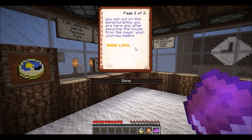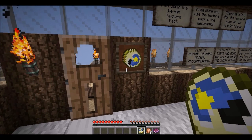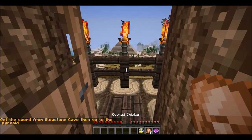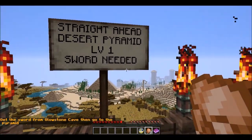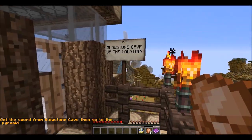After securing this house from the mayor, your journey begins. I've got a clock — so I don't have too much time left. The objective: get the sword from the glowstone caves and go to the pyramid straight ahead. Desert level one — what, up the mountain?